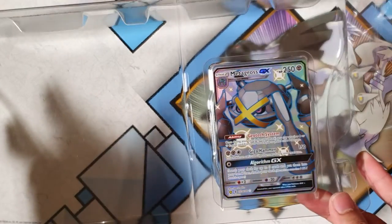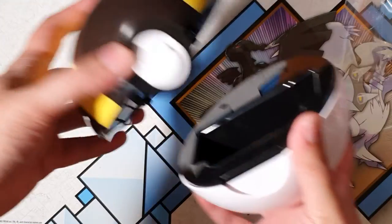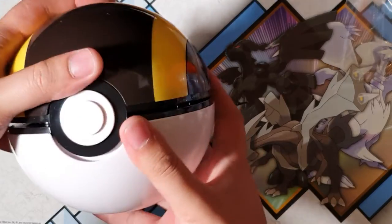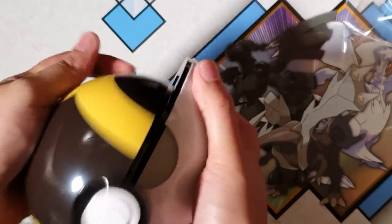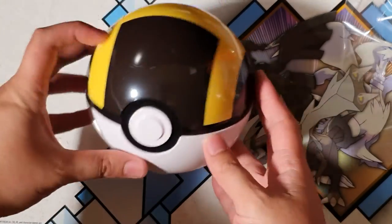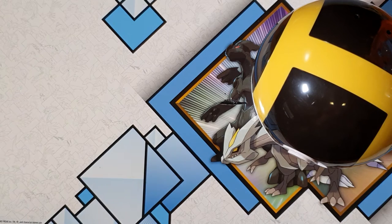I opened this off-camera because it's quite big and difficult to open with limited desk space. Of course we've got the Metagross awesome shiny card — that's all we want, shinies and more shinies. We've got the Ultra Ball, let's connect it together and make it complete. Now that's one awesome Pokéball right there — we'll just leave that there.